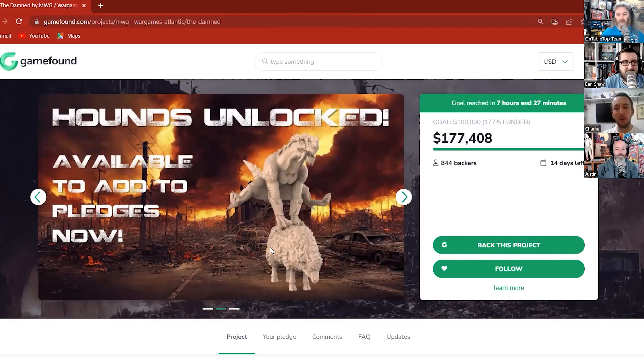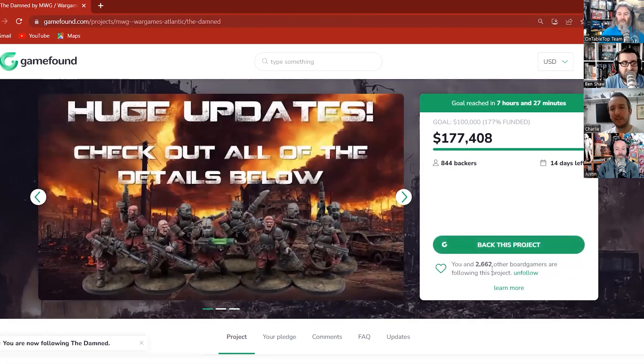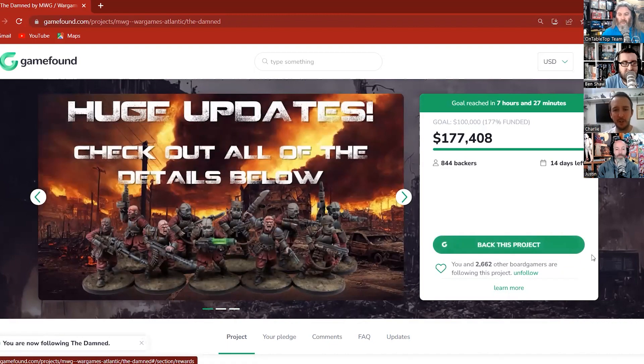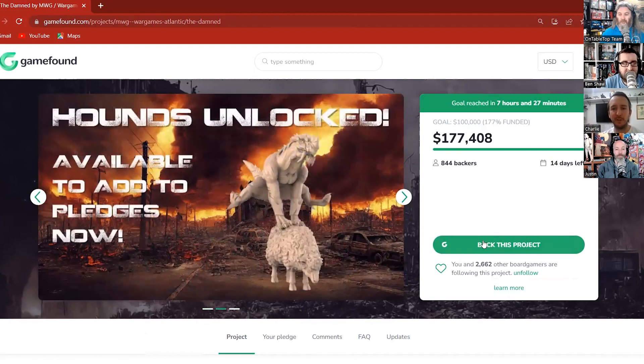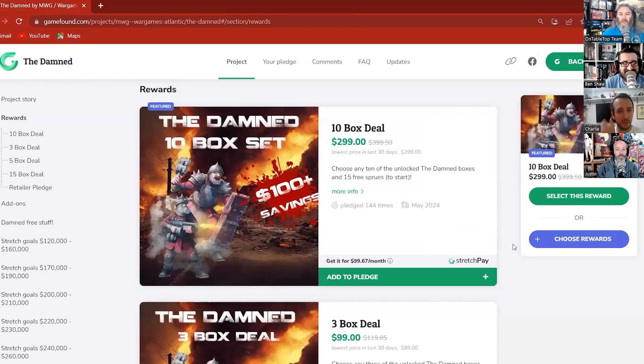So the EU guys are just getting more stuff for their money, which is good. Exciting stuff. When pledging — there are loads of places you can do it. When you get to the rewards you can hit 'add this to my pledge', or you can do it from the top. Hit yourself a follow because that keeps you in touch with the campaign and gives you an extra free sprue. Then hit 'back this project' and it takes you right down to the rewards.